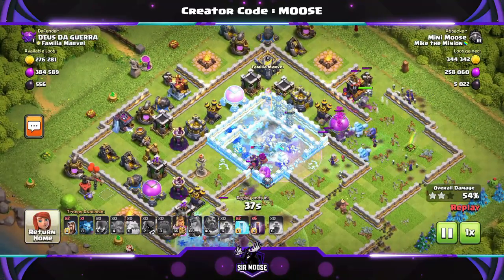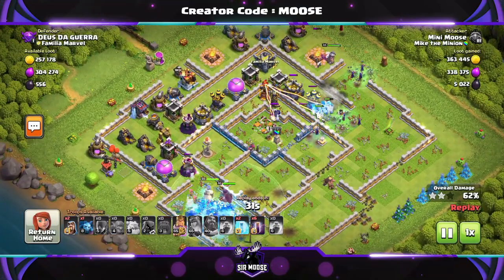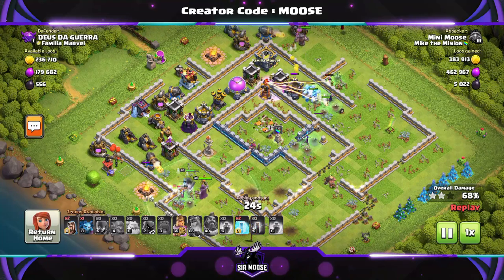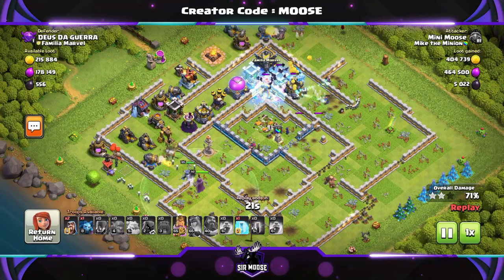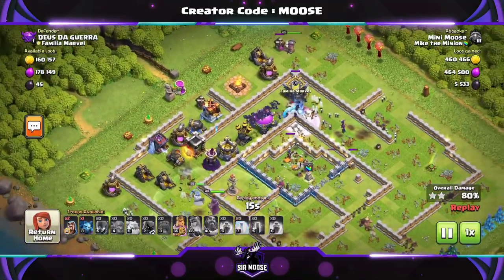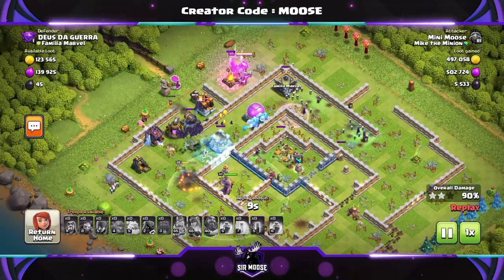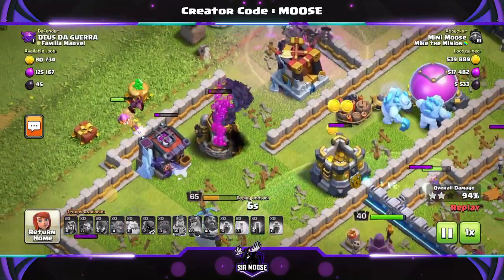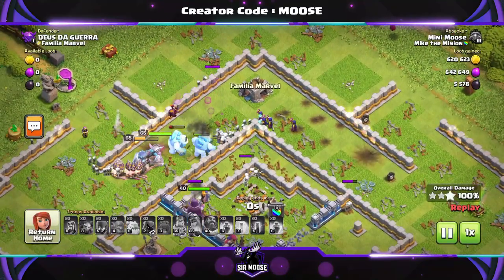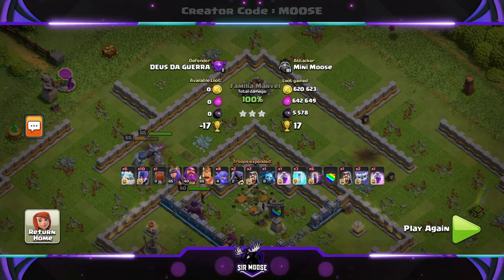The last stage of the attack: you've got Mike the Minion and the bat spells. Mike the Minion, when he enters the battlefield, is in charge — and you've also got the leader of the bats, Billy the Bat. We put the bats on that multi-inferno and we're going to have to freeze it, otherwise it'll just take out the bats. There's a wizard there too — I just used that freeze spell in time. And there he is, Mike the Minion — beautiful to see him in action!